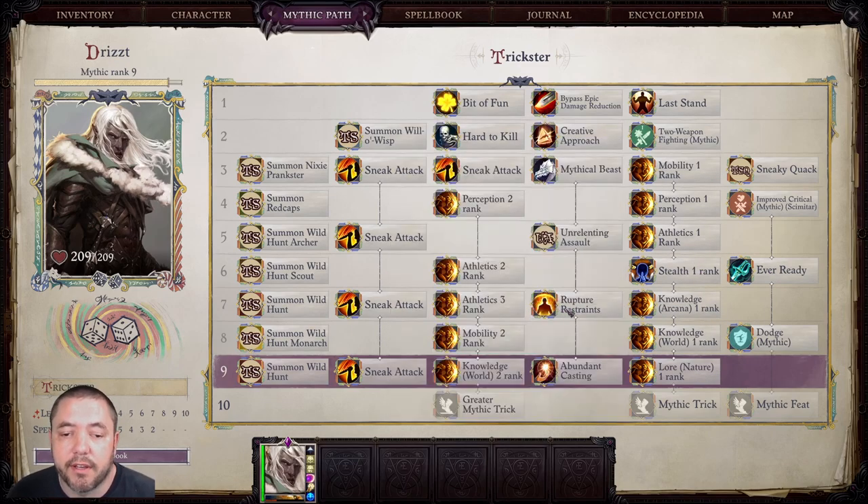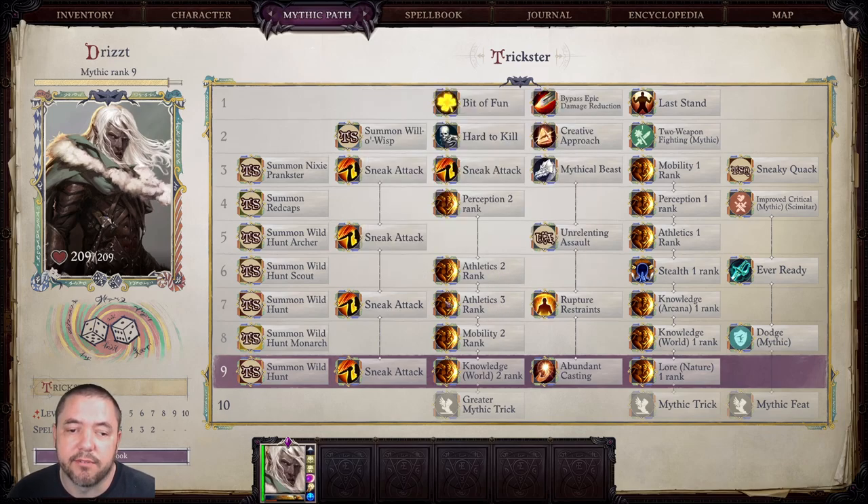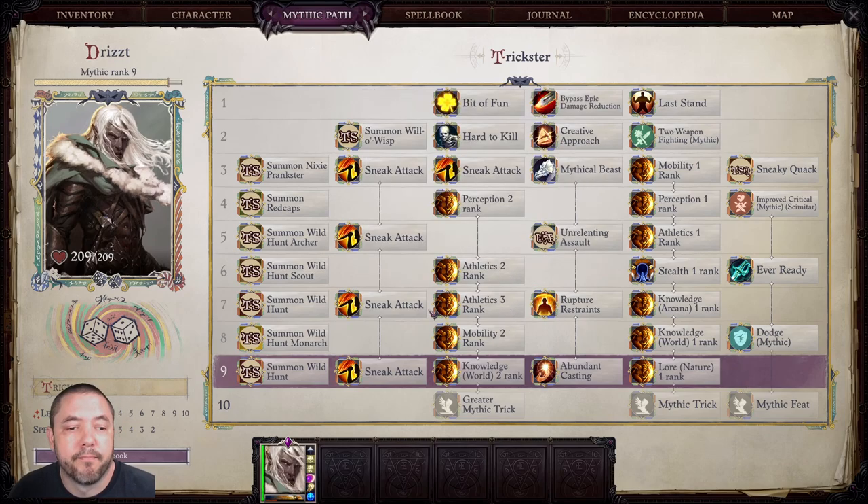At Mythic Rank 7, we've got Rupture Restraints, Knowledge Arcana Rank 1 trick, and Athletics Rank 3 trick. Because you have your Athletics maxed, this actually gives you another plus 5 attack bonus, which in turn gives you an additional attack — very helpful. I feel like Drizzt having as many attacks as possible at the highest modifier possible definitely fits how deadly his character is in all of the books and lore.